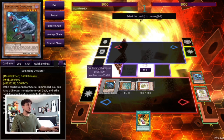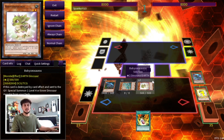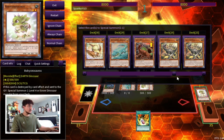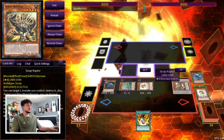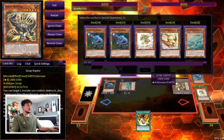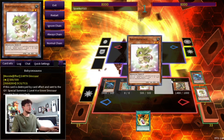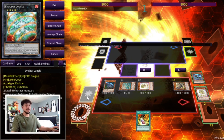We activate Baby Sarasaurus's effect to summon another Baby Sarasaurus from our deck. Then we activate Ovi Raptor to pop the Baby Sarasaurus on field to summon the other one from the graveyard — you can really abuse Baby Sarasaurus in this deck. The second Baby Sarasaurus uses its effect to summon a Scrap Raptor from the deck. We then use Scrap Raptor's effect to pop the Baby Sarasaurus so we get the extra Normal Summon later.